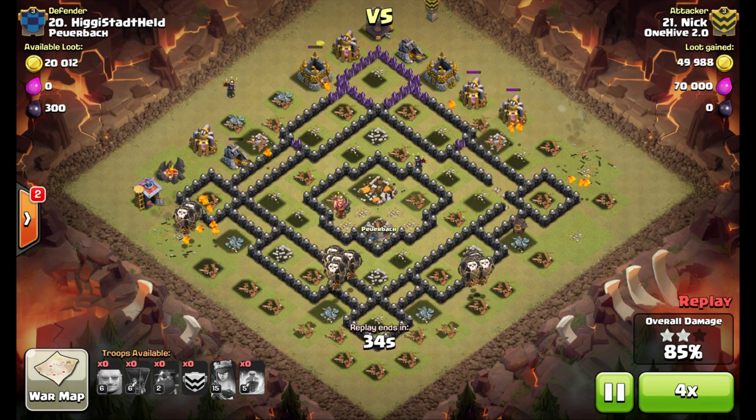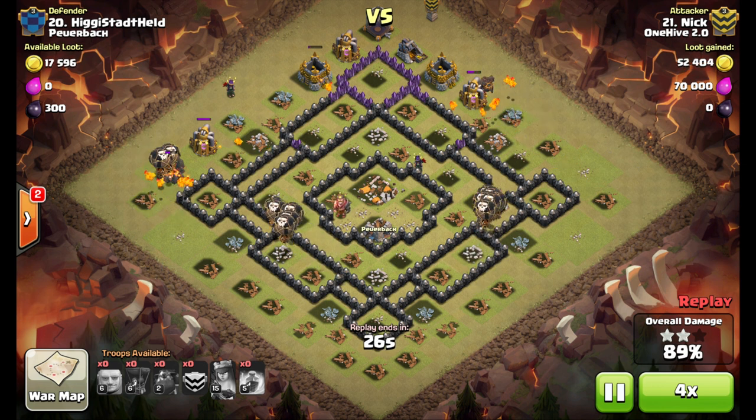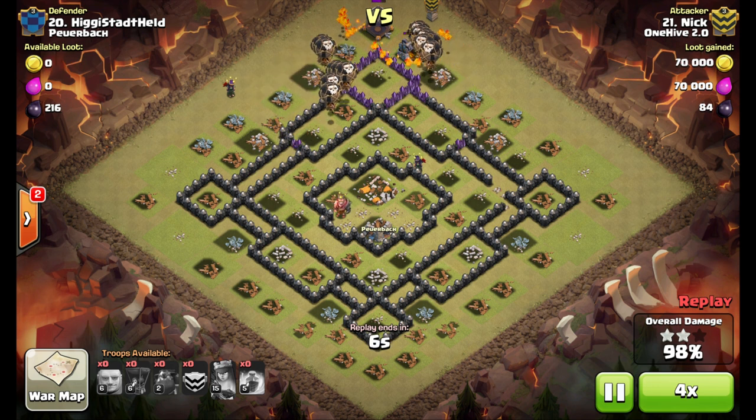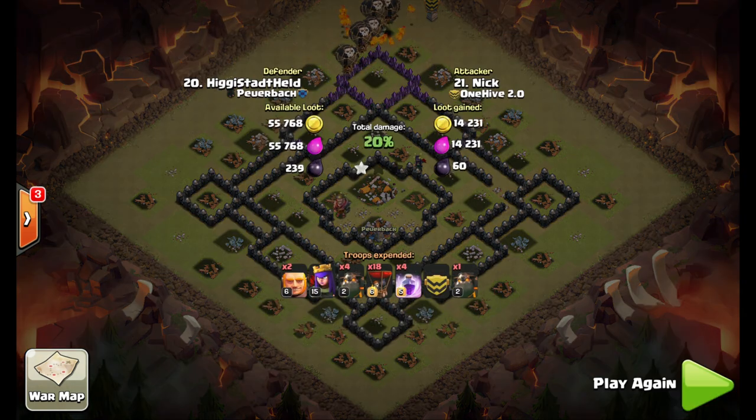Nice attack Nick! A little different — lure in the clan castle, use the queen to take out the enemy CC troops, not relying on all those pups. Good three star, nice penta attack. Remember guys, like the video, hit the thumbs up button. If you haven't already, please subscribe and check out the links in the description below. See you guys later.